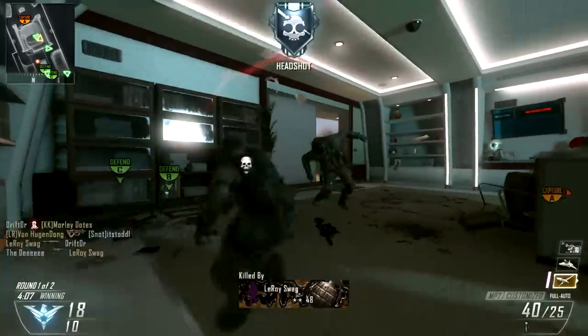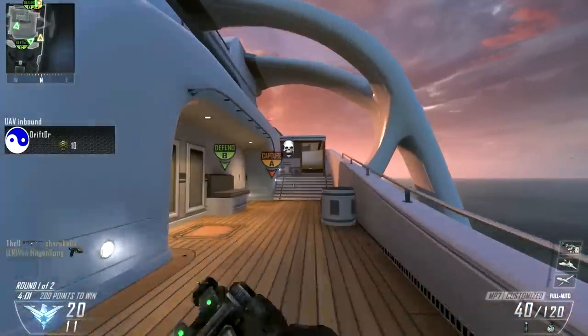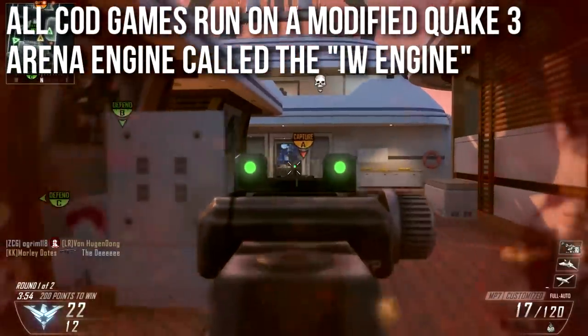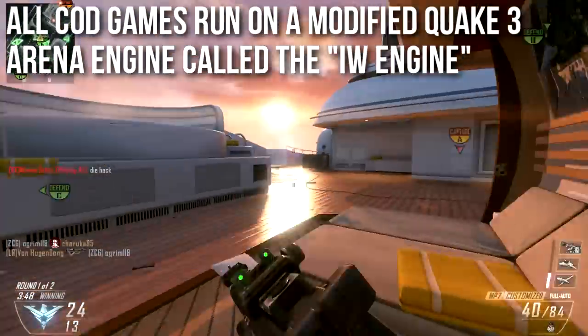Let's get to the part about shooting your weapon faster. To better explain that, you need to know the engine that Call of Duty runs on. All Call of Duty games since Call of Duty 2 have run on a modified Quake 3 Arena engine called the IW engine. Starting with Call of Duty 2, Infinity Ward took the Quake 3 Arena engine, very heavily modified it, and called it the IW — or Infinity Ward — engine.